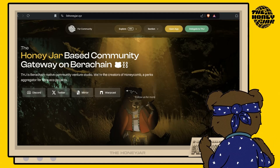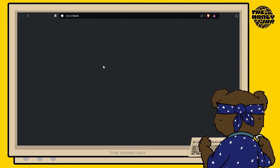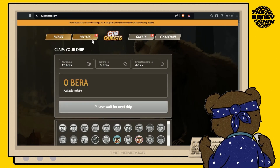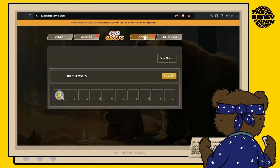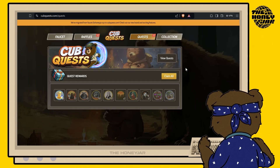Head over to our brand new website, 0xhoneyjar.xyz. From here you can go to the Explore tab and then head over to Cup Quests. Once you get to this page, hit 'Got it', claim your faucet if you haven't done so already, check the raffles to make sure there are none expiring, and check your quest tab to claim any outstanding badges.